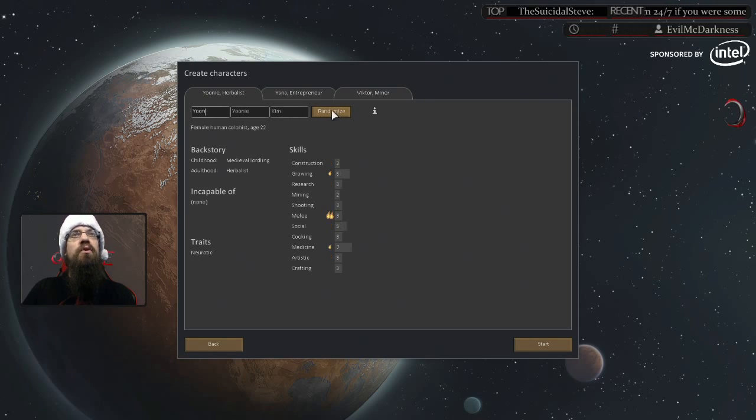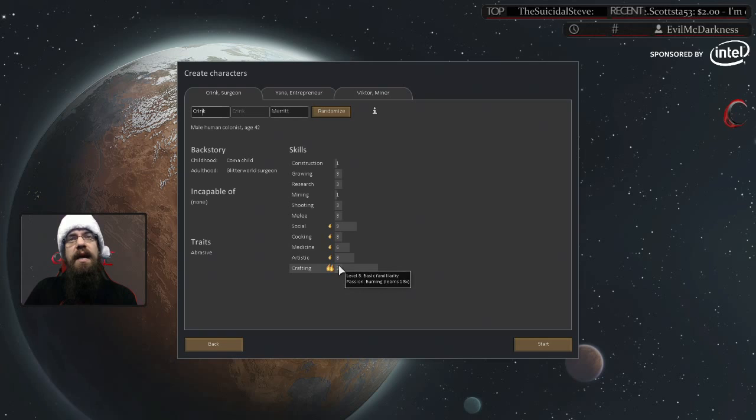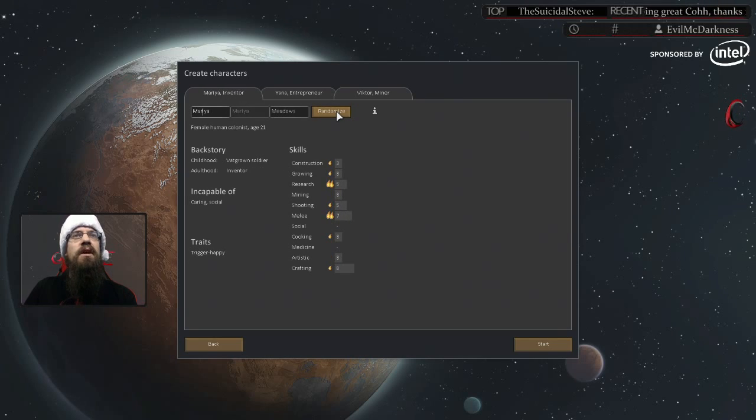You can randomize your character up here, which randomizes every single aspect. For the first guy, let's make him a good miner. What we're looking at is mining. These little flares next to the skills indicate a passion level — if a character is passionate at something, he will learn it quicker. You can have a small flame, a large flame, or two large flames, going from around 1x up to about 1.5x learning speed.